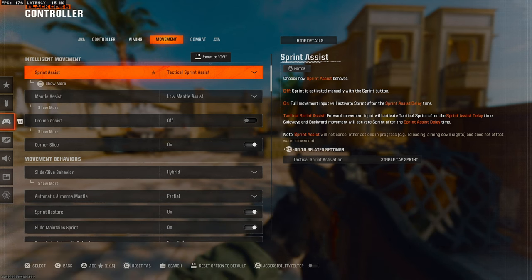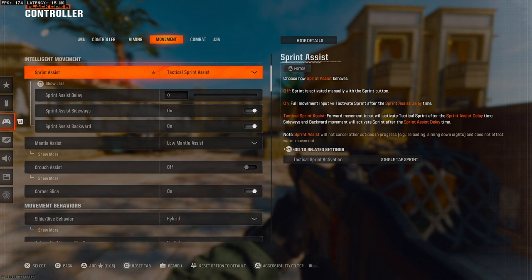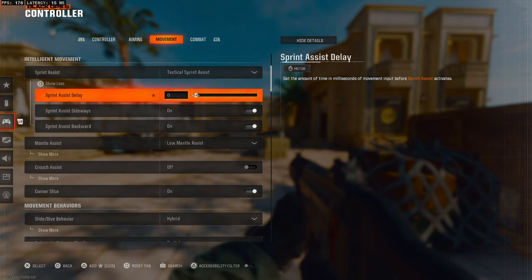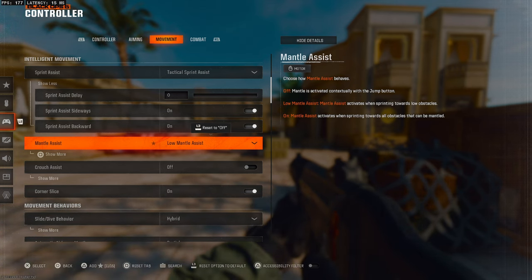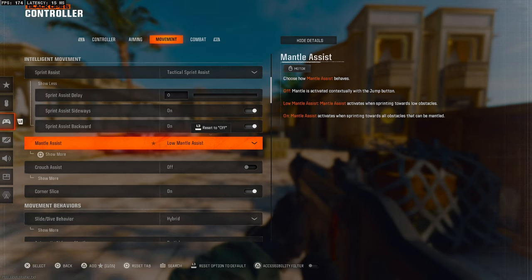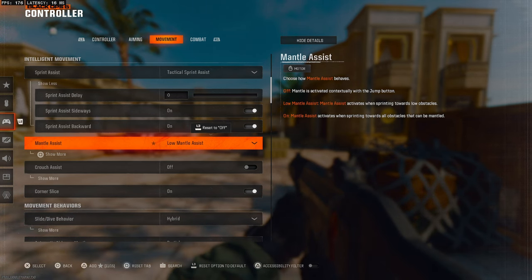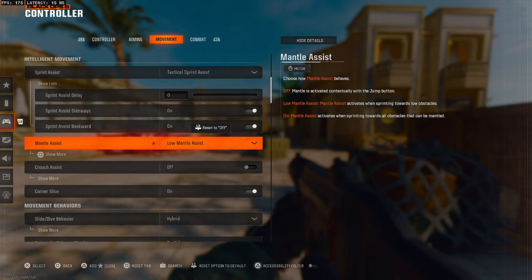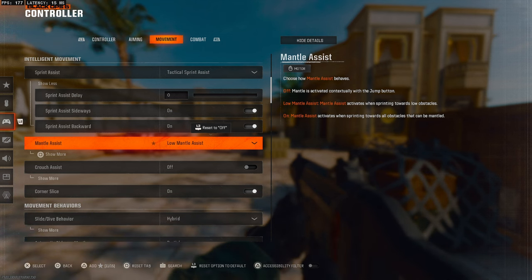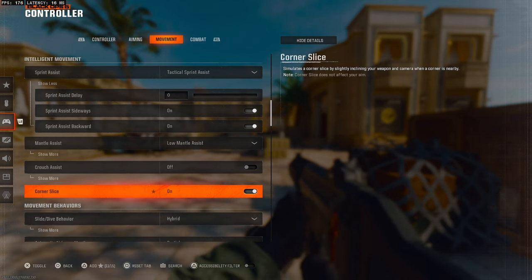For the actual movement settings, put sprint assist on tactical sprint assist, then click square or X to show more. Make sure the assist delay is on zero and make sure both of these are switched on. Mantle assist is preference-based — I suggest low mantle assist as it does help when you're running around; you can mantle obstacles much quicker. However sometimes you might mantle when you don't want to, so try both and see which is your preference.